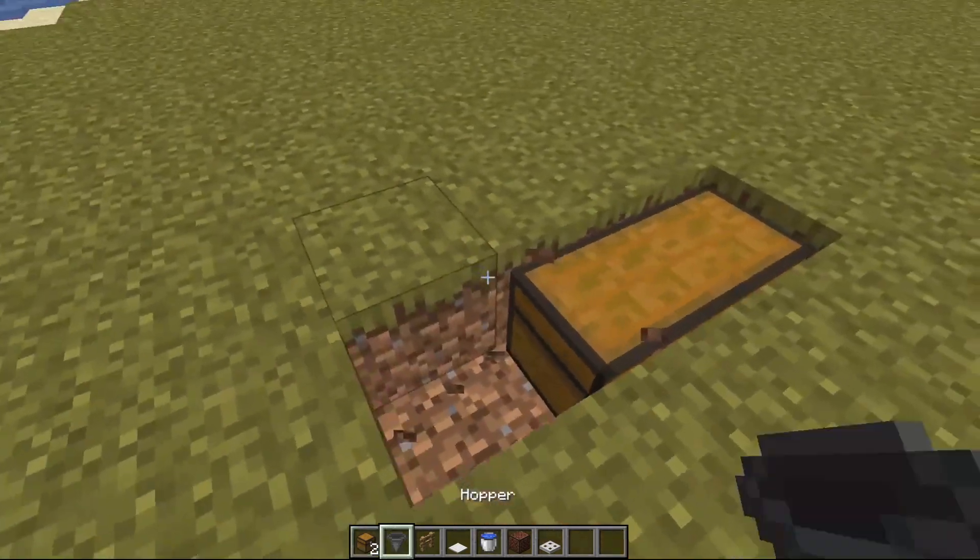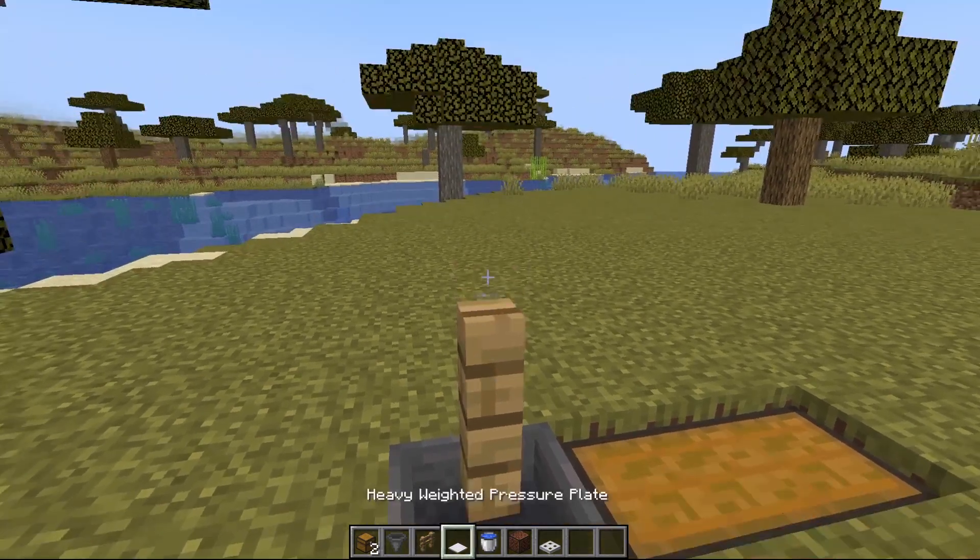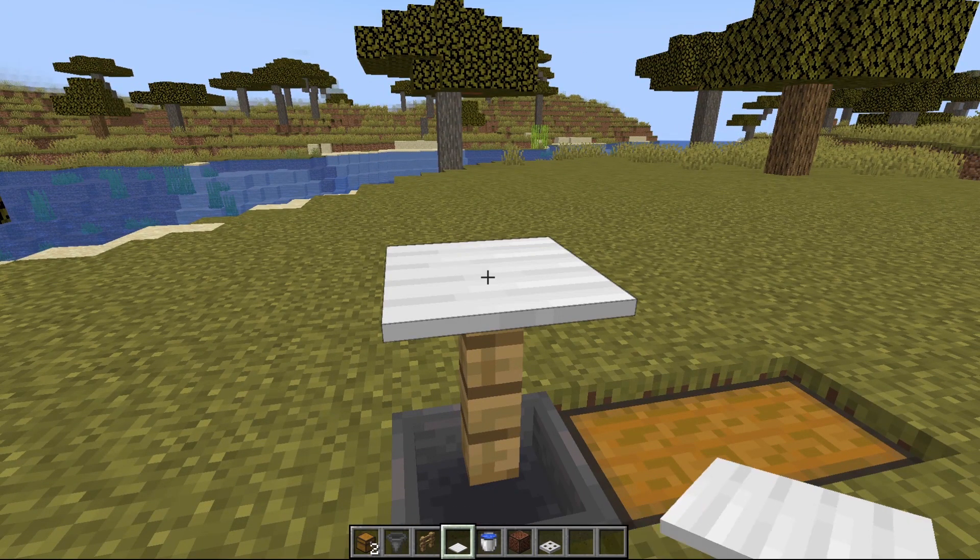Then beside the two chests place down a hopper, making sure the hopper is funneling into the double chest. Place a fence above the hopper and then place down a weighted pressure plate.